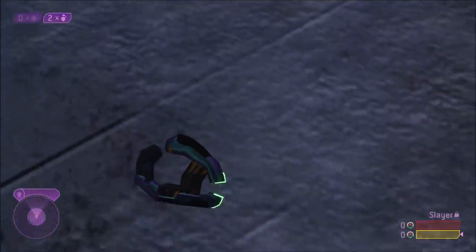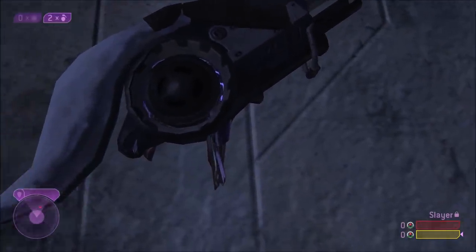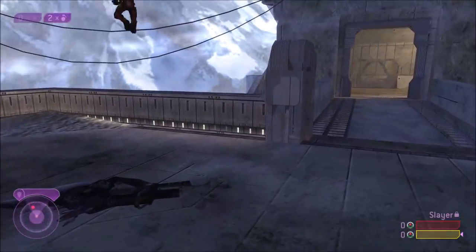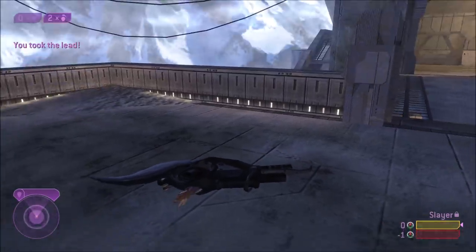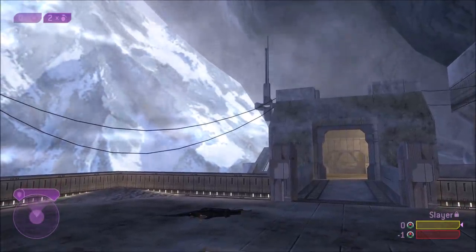As you can see, we are now weaponless and we can't pick up any weapons. Interestingly enough, for the host at least, all your weapons spawn in the middle of the map and just drop out of the sky. And so do other people's weapons — but only the host can see it. You want to be careful not to step on any UNSC weapons, because then you'll pick those up. But if you do step on one, just jump off the edge and respawn yourself.